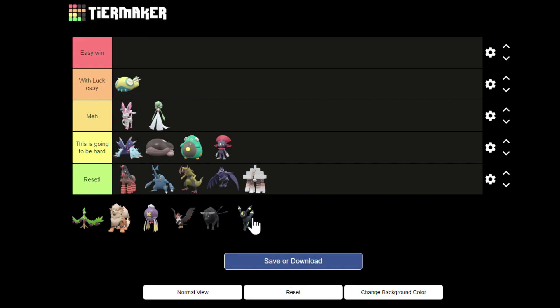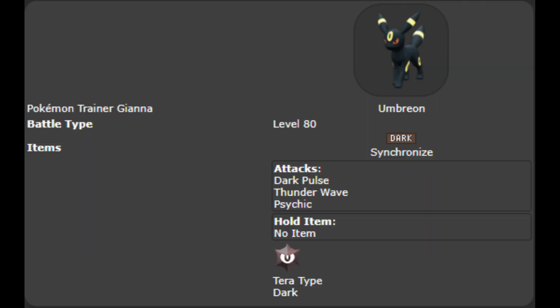Next is another Eeveelution. Umbreon has the same ability as Gardevoir — Synchronize — so it can be useful, but it probably won't trigger because of it. Dark Pulse can make Cinderace flinch in theory, but due to Cinderace attacking first almost always, this barely ever happens. Thunder Wave is a guaranteed paralysis if Umbreon can use it, so that's great. And Psychic is great since it has a 10% chance to lower Cinderace's Special Defense.